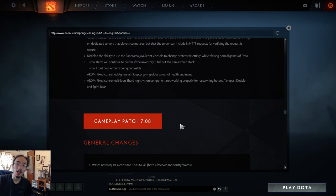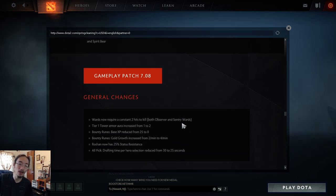Fixed Snowball vision duration being affected by status resistance — status resistance is clearly very buggy throughout the game. Improved bot behavior for choosing lanes and bot logic so they don't walk past towers to pick up runes. Fixed Hunter in the Night versus mines — now Lycan's Hunter in the Night correctly works against Techies mines. Fixed status resistance reducing Rolling Thunder's timeout debuff duration.